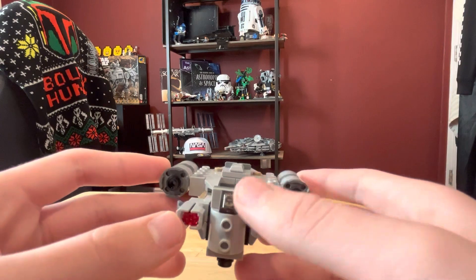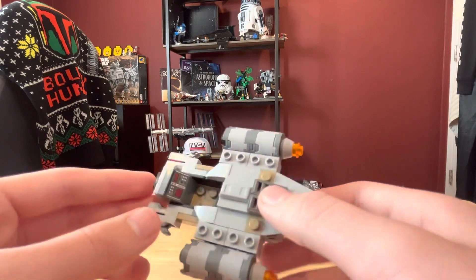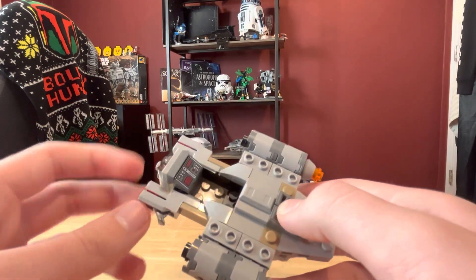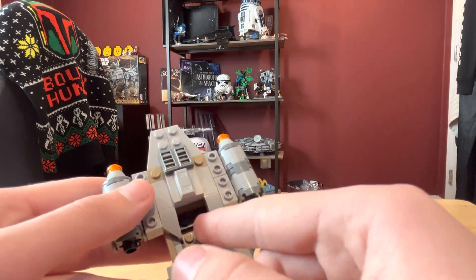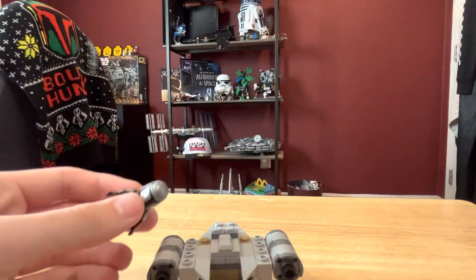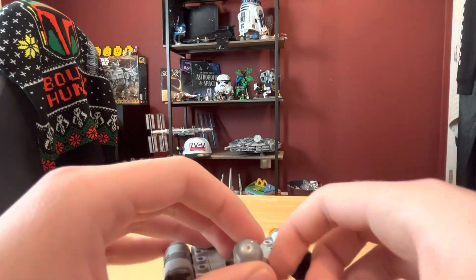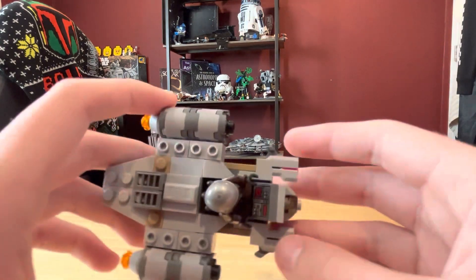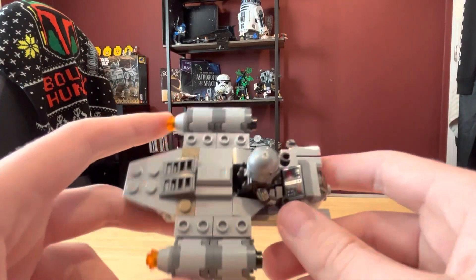Starting up here we have the two stud shooters and the front cockpit. My throat is kind of bugging me today — I think I caught a cold, so I'm slurring my words a bit. We have the little area for Mando to sit with his jetpack area. If I take him, lift up his arm, drop his blaster, put him in here, lift his other arm — and boom, he has perfect closure in there and won't fall out unless you pull it back.